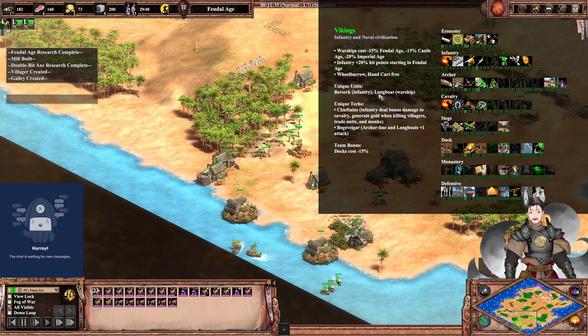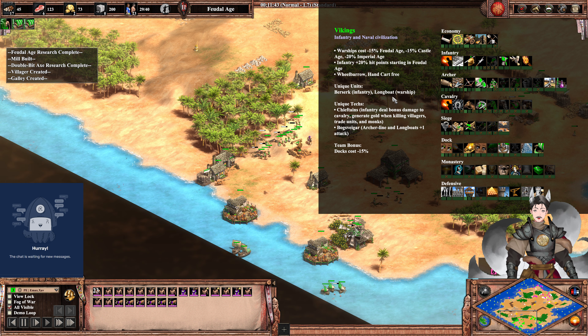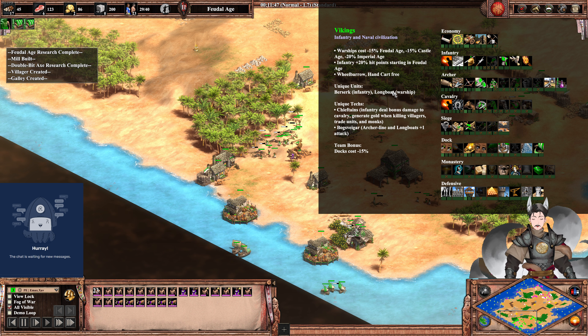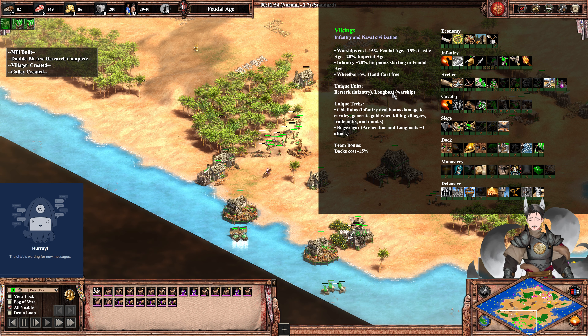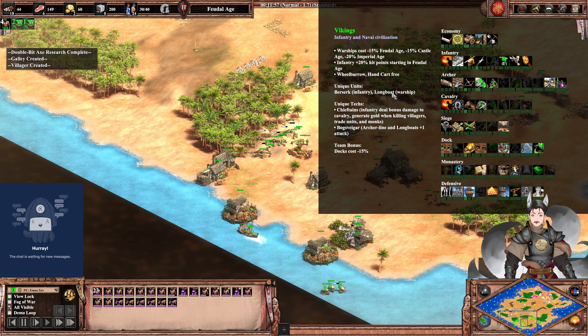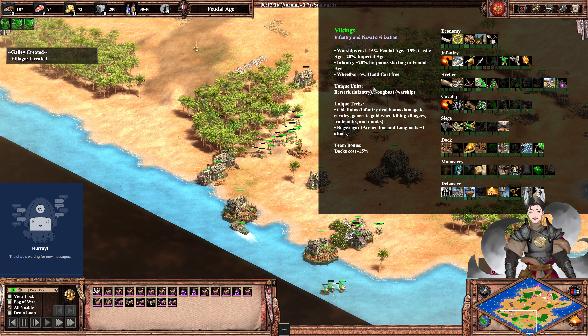Unique units: the Berserker, a relatively fast infantry unit with health regen — very, very nice. And the Longboat, which is a ship that fires more arrows. It's more effective one-on-one versus galleys, but it's more expensive. Its main benefit is population efficiency, and it's also a bit more effective versus buildings with the extra arrows.